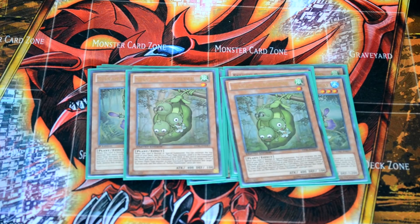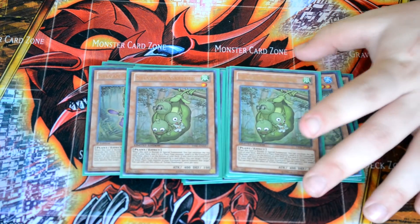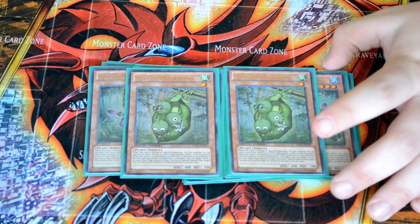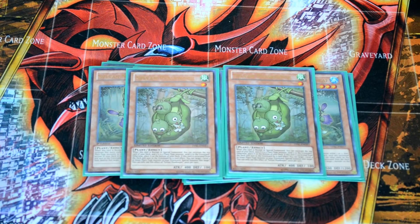Final for our Sylvans: two Peacekeeper. Not the greatest — when he's summoned you excavate one, but he's 400 attack so you never want to attack with that. The main reason you run it is when he's excavated, you can special summon a level four or lower plant. So you can bring back a Lone Fire or something like that, which is fantastic for recycling things you've already used.